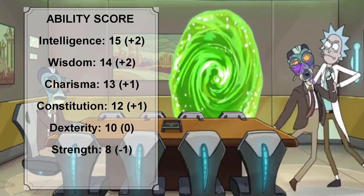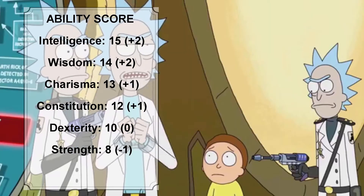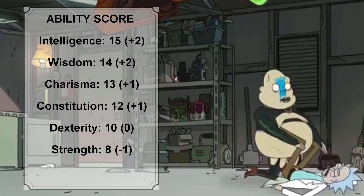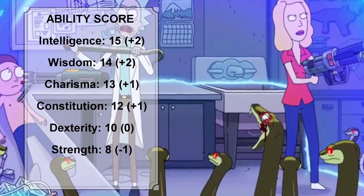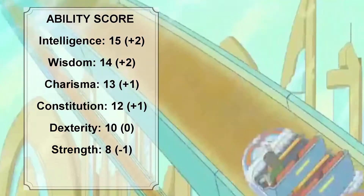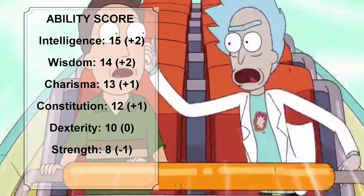Rick's lowest ability score will be Strength. Rick is a strong individual for someone who is 70 — he could throw another Rick with a single arm, kick off a fat man pinning him down, break a cybernetic snake in half, and snap an enemy's neck before tossing the body. But for the purpose of this build, Strength will be his lowest score, as the other ability scores take priority.